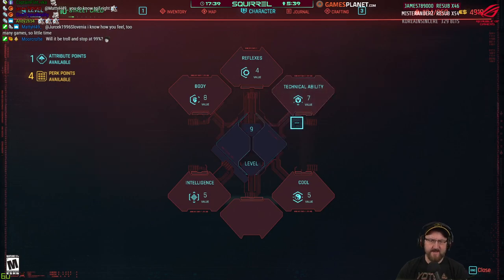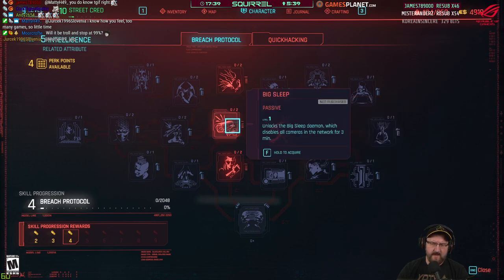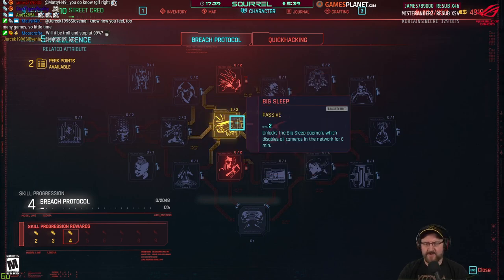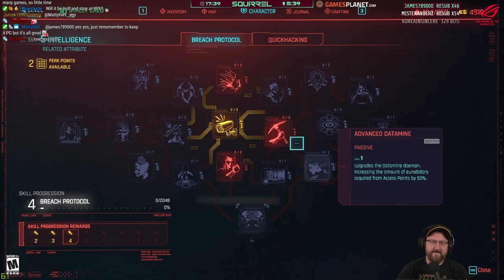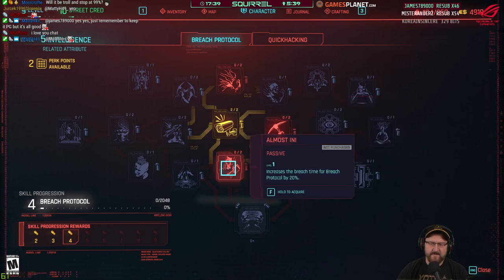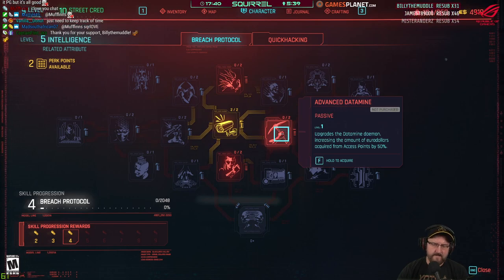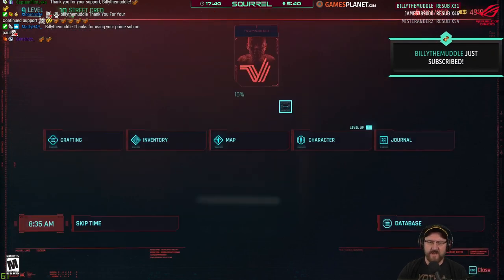I like the idea of being able to disable all the cameras on the network for six minutes — that can be incredible. 50% more cash when you jack — is it worth a skill point? Let's go all in — 100% more money. We seem to be short on cash, let's try that.